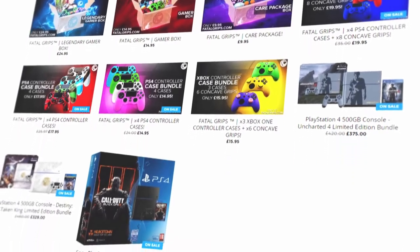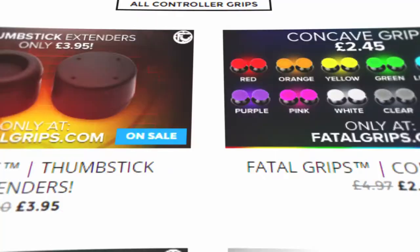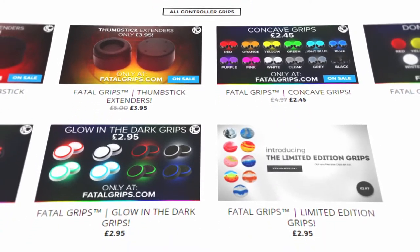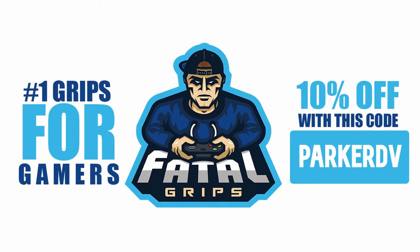If you guys are looking to purchase any gaming gear but don't have too much money, well no worries. Click the first link down below in the description and check out Fatal Grips. They've got awesome gaming gear for a very low price - controller grips, keyboards, mice, headsets, anything you can think of related to gaming. I'm going to make it even cheaper by giving you a 10% off discount code: ParkerDV. Please check it out, use this code, and tweet me a picture of proof and I will give you a shout out in my next video. Please help me out and support me.